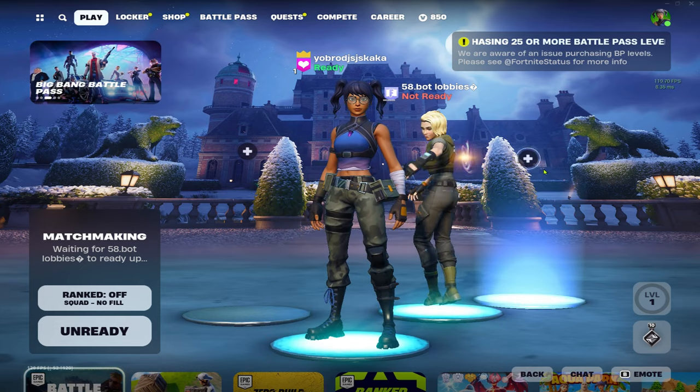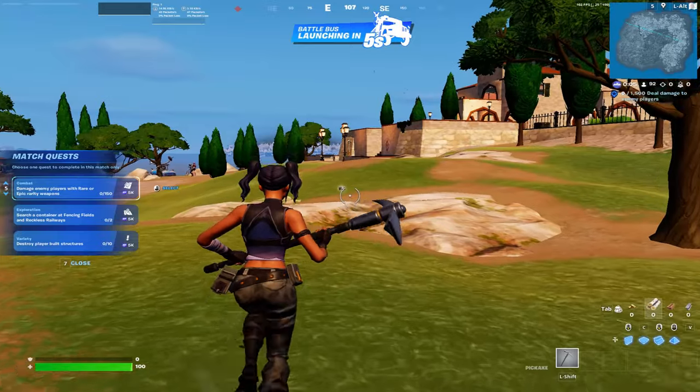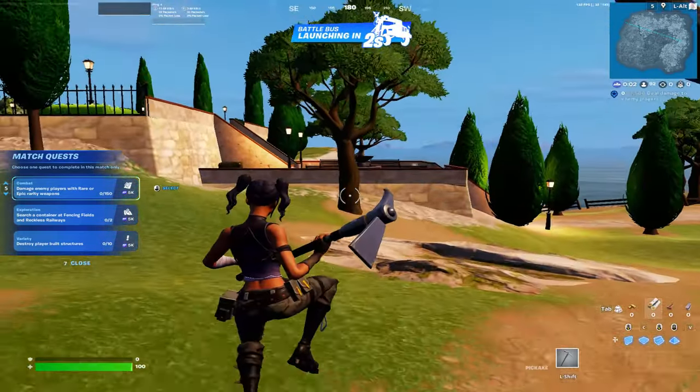I'm going to fast forward the video until we're in the game. Now that we're in the game, the bot will have left and we're in the bot lobby. That's how you do it — now we're in the game and you can drop wherever you want.